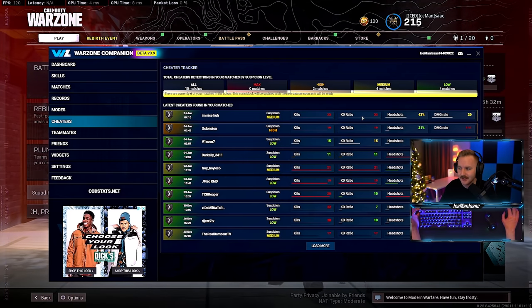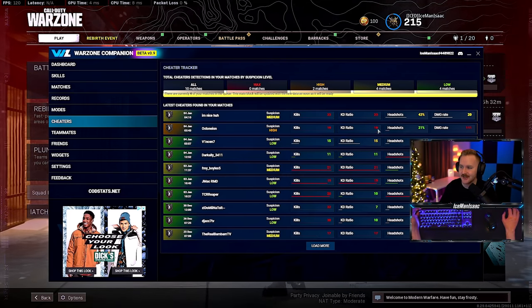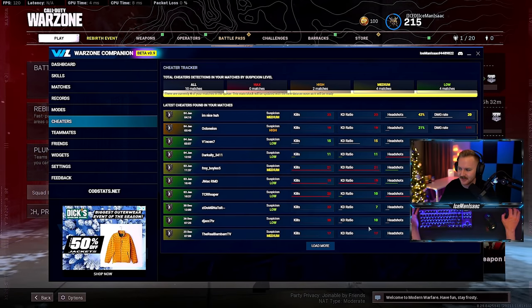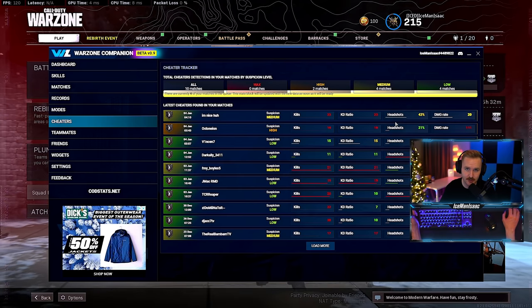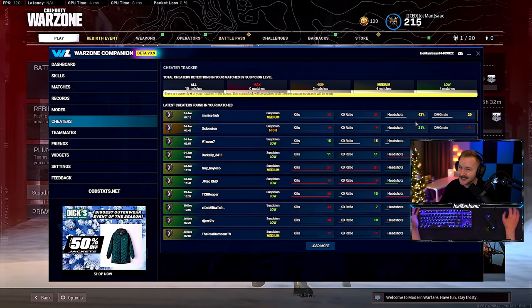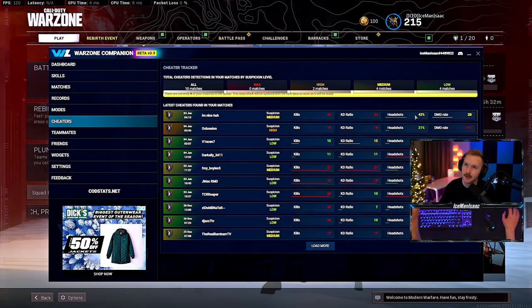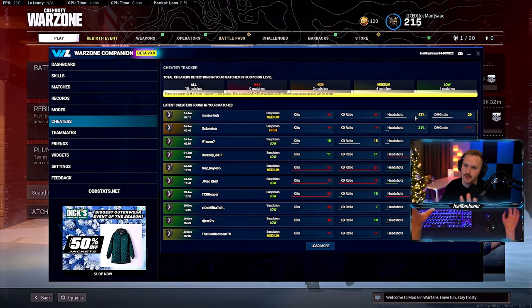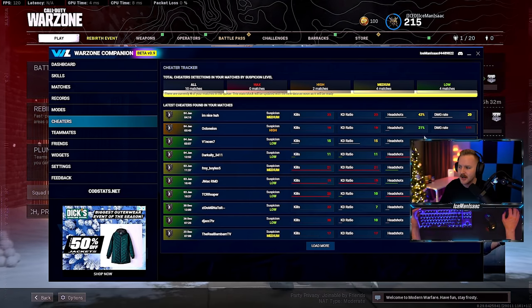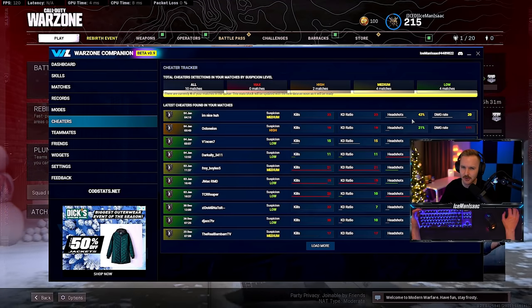You can look at KD ratio — someone has a 23, that's sus. 19, 15, 21, 19... a 7 is probably not sus. Headshot percentage is also something to look at. If someone's walking around with a 43% headshot percentage — granted it's the DMR meta so you could be very selective with your shots, so everyone's going to have a higher headshot percentage — but that's still looking pretty suspicious.